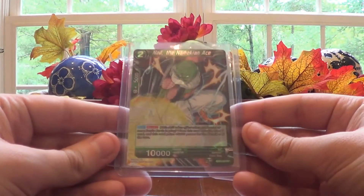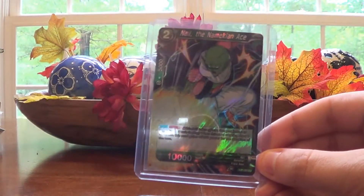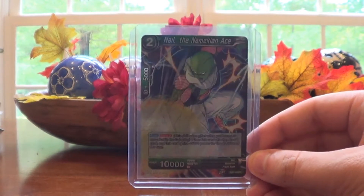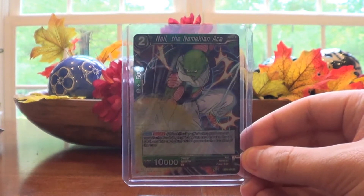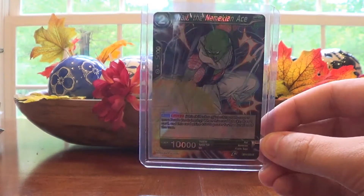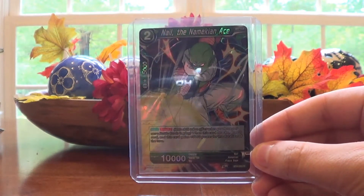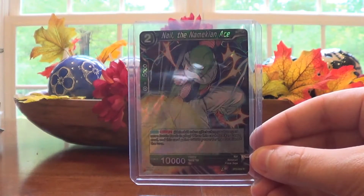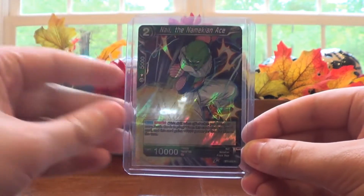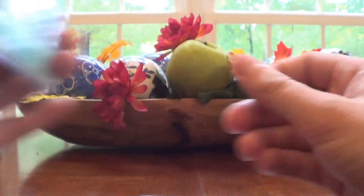Next we have Nail the Namekian Ace. A lot of these cards I was originally saving for grab bags, but I decided against doing grab bags. We all know Nail from planet Namek. Pretty cool card, nice holo. I really like how the energy looks on holo cards from this game.